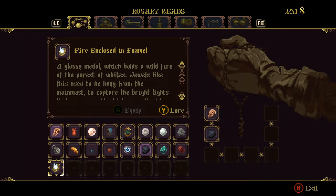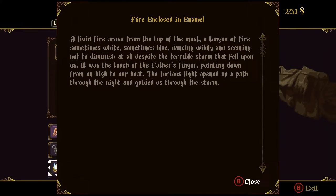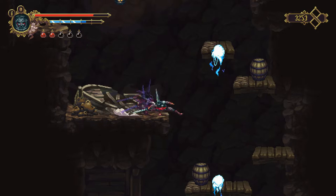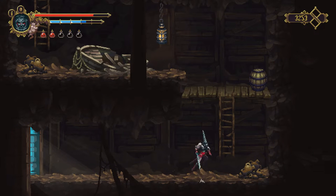We've picked up the Fire Enclosed in an Owl — a glossy metal which holds a wildfire of the purest wise. Jewels like this used to be hung from the main mast to capture the bright lights that appear on the high seas. It aids the connection with the miracle, accelerating the use of the prayers. A livid fire arose from the top of the mast, a tongue of fire sometimes white, sometimes blue, dancing wildly. It was the touch of the Father's finger pointing down from on high to our boat. So just doing a dodge and swipe attack will give you an extra little jump, which you need to pick up that item.